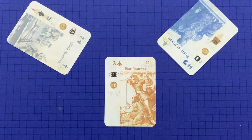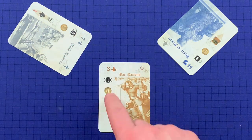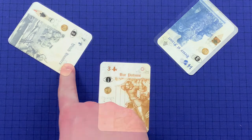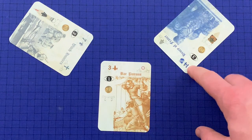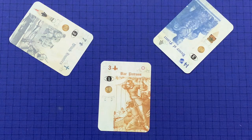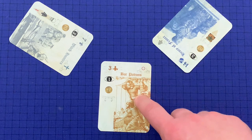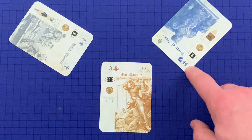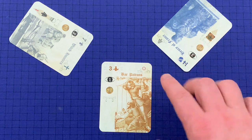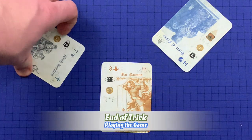The highest card of the suit led wins the trick. Assuming this Wild card was declared to be Townsfolk, then this player would win the trick. It's important to note that a card that did not follow the leading suit cannot win, regardless of its number — so playing a 14 is irrelevant if it's not the lead suit. You can only win a trick with the lead suit.